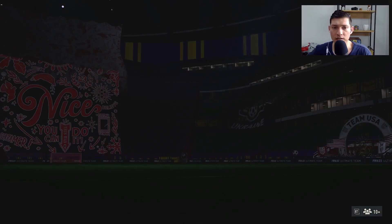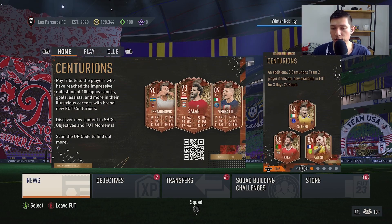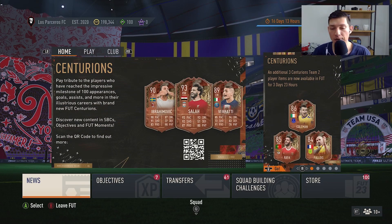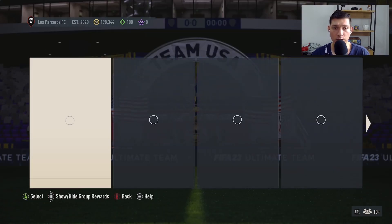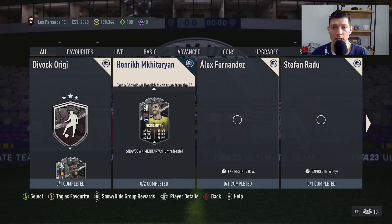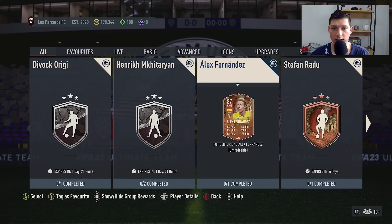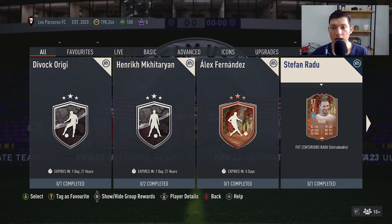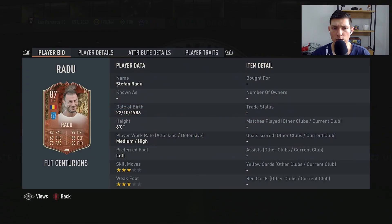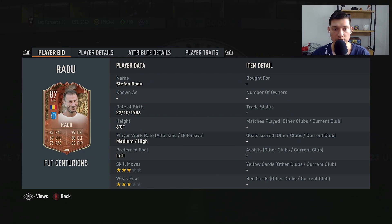Yesterday we got the World Cup Hero and the base hero player pick in the SBCs. Let's go check out SBCs. We got Alex Fernandez over the weekend, and then Stefan Radu — a Romanian player who plays for Lazio.